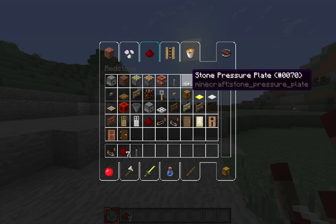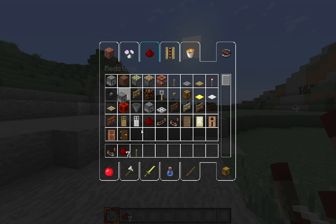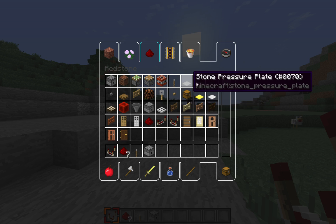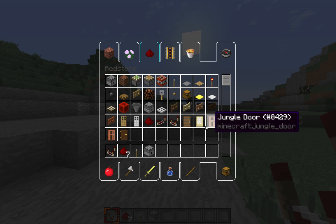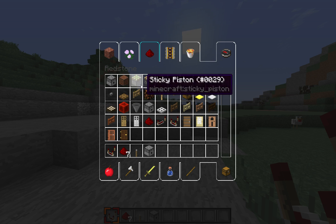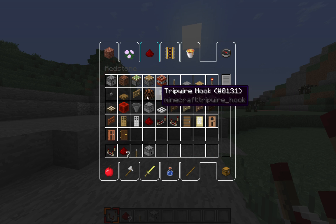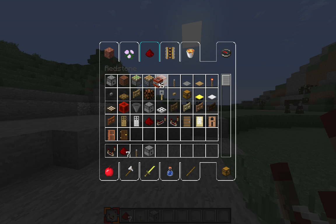If you want to kill yourself, you can use a pressure plate too, but I wouldn't recommend that. And then you need your dispenser. I'd recommend a lever — it's the easiest way to do it. You can use a redstone torch, but a button will not work, because you need a continuous time loop or whatever it's called. I don't really know how to describe it, but then you need 25 TNT.